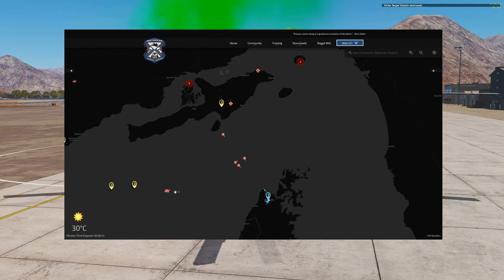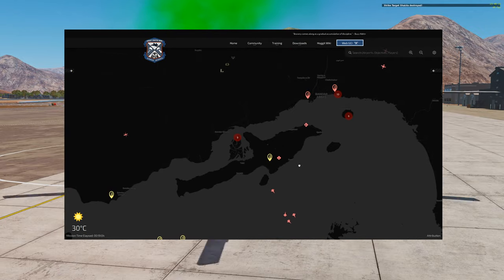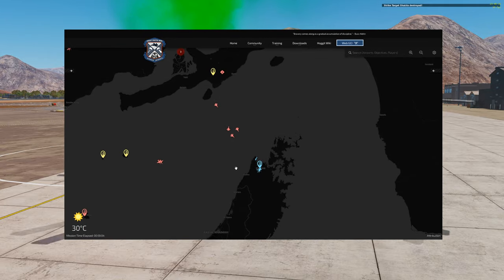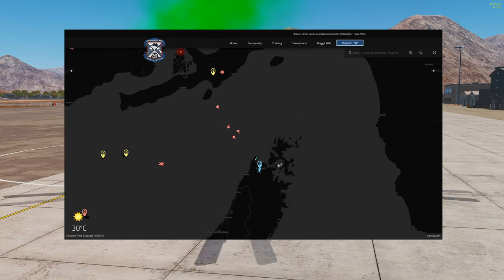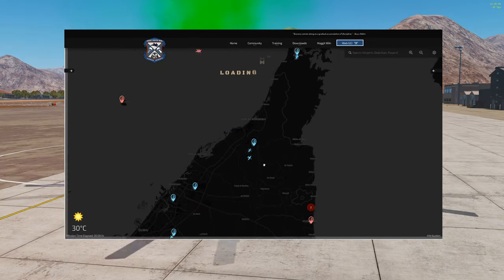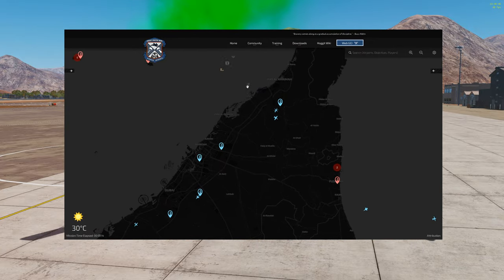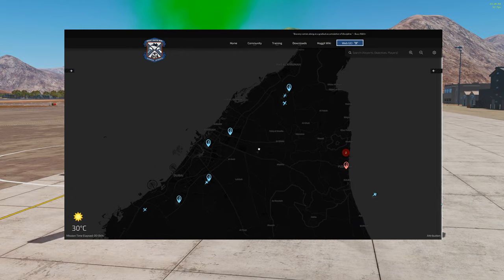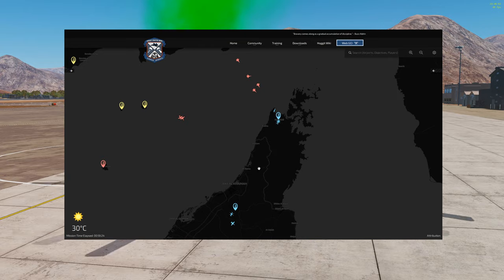But if we want to do that, we need to be able to hold Kassab as our forward spawn point for our slow movers and logistics planes. To do that, we've got to defend against all of these red airplanes coming in from up north in Iran and already crossing the strait. They're going to try to destroy anything we have on the ground and basically take this airfield back from us, pushing us back to Farp Charlie or Al-Manad.